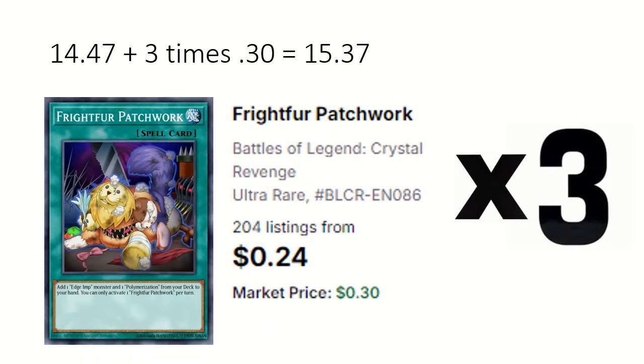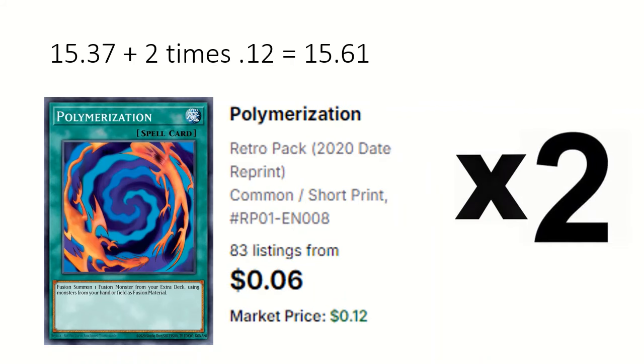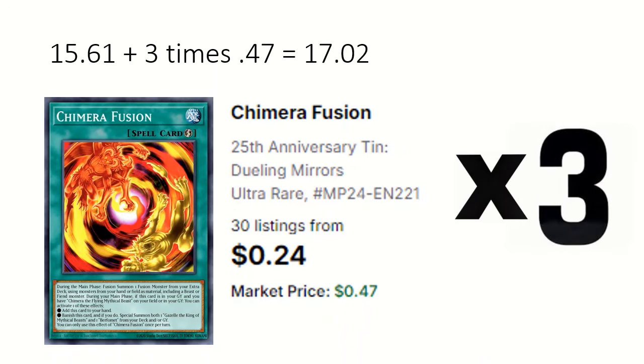3 Frightford Patchwork adds an Edge Imp monster and a Polymerization from the deck. 2 Polymerization to fusion summon. 3 Chimera Fusion is a quick effect fusion but must use at least one beast or illusion monster, and if you have Chimera the Flying Mystical Beast on the field or in the grave you can add this to hand from the grave.